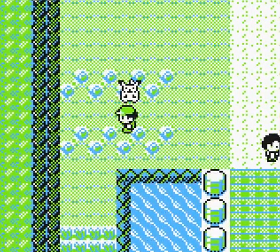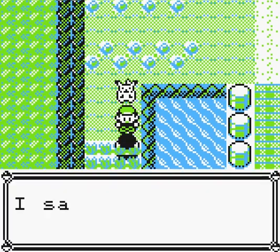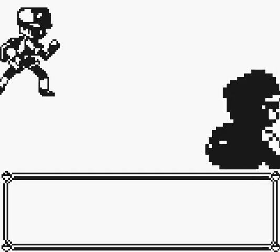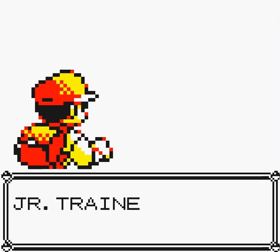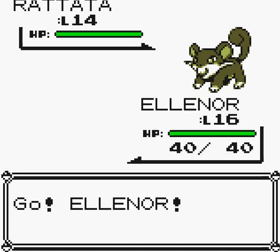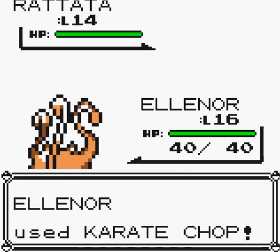So if you're going to do the Mew glitch, you can't come down here — you can't fight this guy. I don't know why. 'I saw your feet from the grass' — it's spelled 'feet' wrong, by the way. Unless it was talking about me. Junior Trainer wants to fight. He has nothing special, honestly. We're going to karate chop a rat — why not?